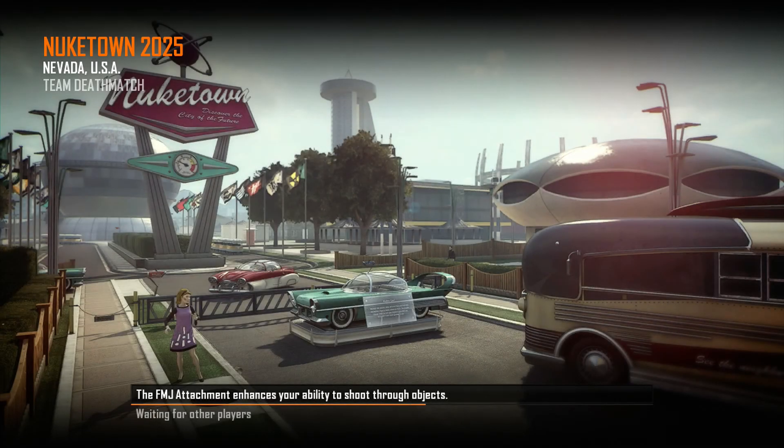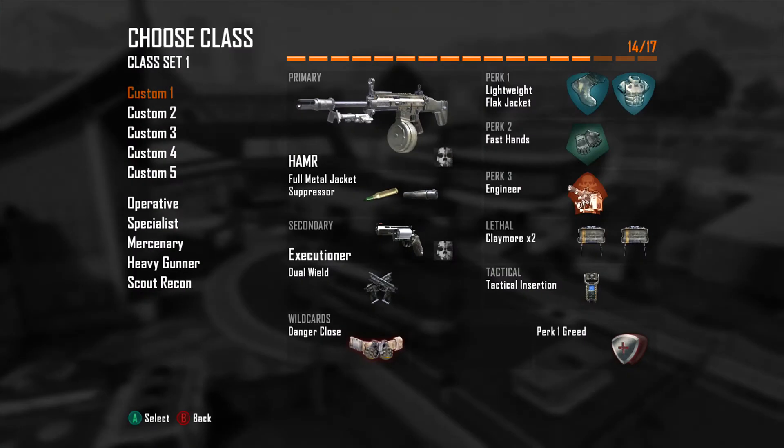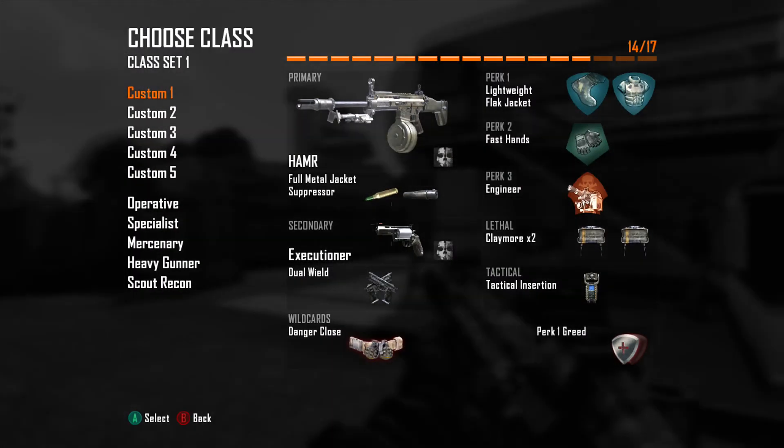What is up guys, Hawkeye here, and I am showing you some gameplay of the new Ghost Camo. You can get this camo when you pre-order Call of Duty Ghosts from either GameStop — I only know GameStop right now.